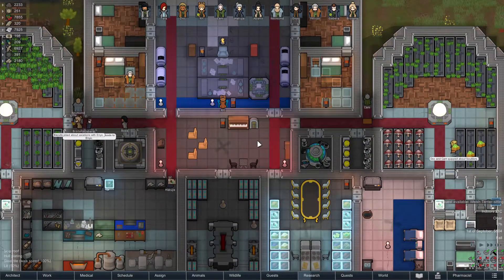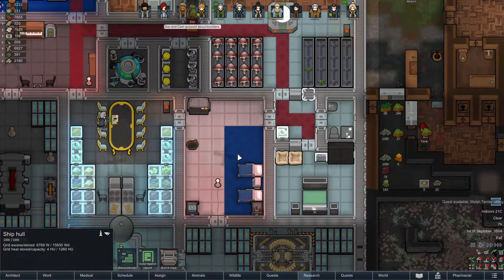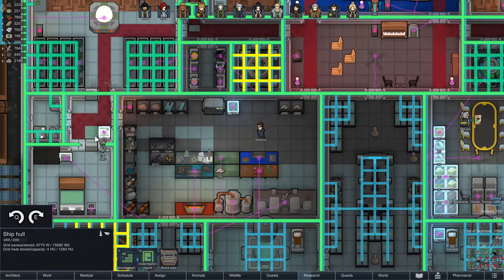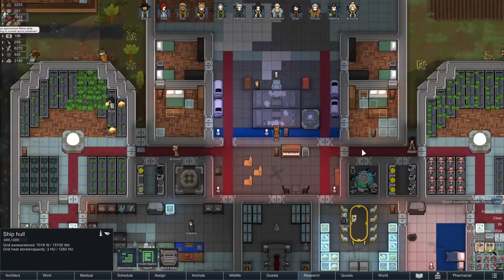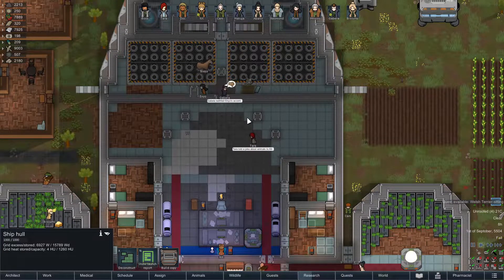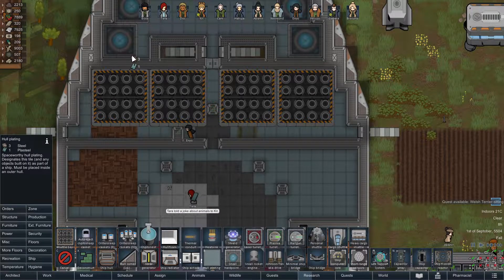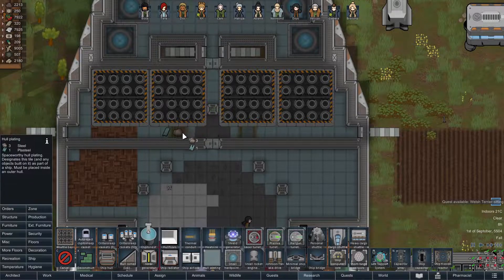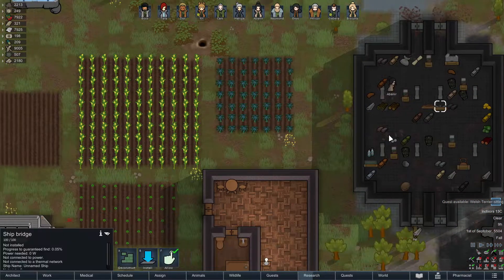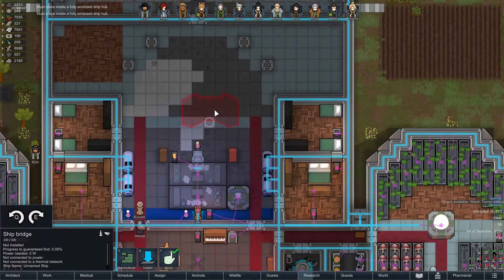I've also been trying to install vents around the ship — pro tip: these over-wall vents, for whatever reason, they're supposed to go over the wall but they don't actually go over the wall. They destroy the wall — very unfortunate. But you know, at the end of the day that's pretty small potatoes. So I don't have any weapons built — we might not build any weapons on this ship, this will be a ship of peace or something. I want to try and install this ship bridge here, which I can't do because apparently it's not a fully enclosed hall, which I don't entirely comprehend.